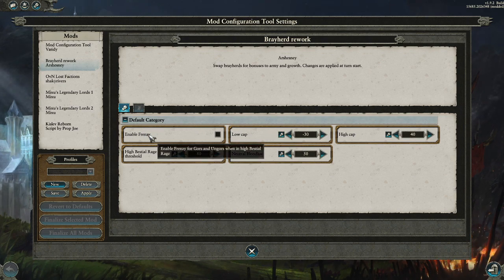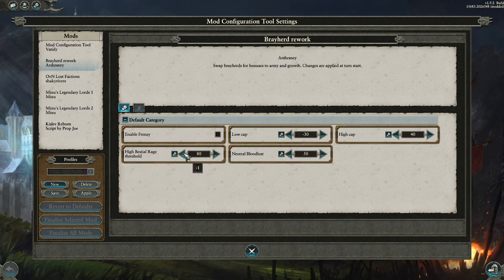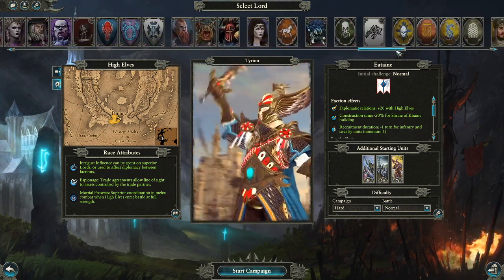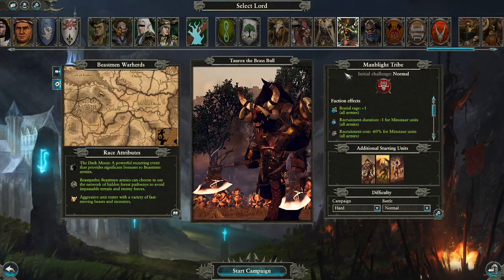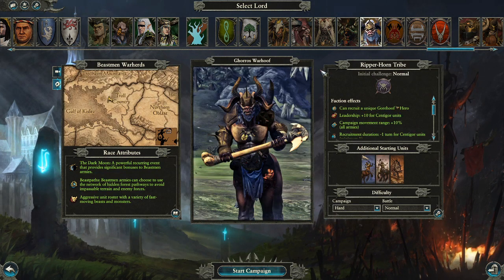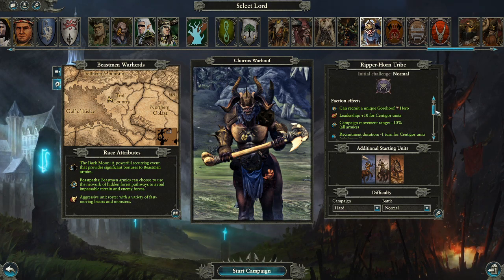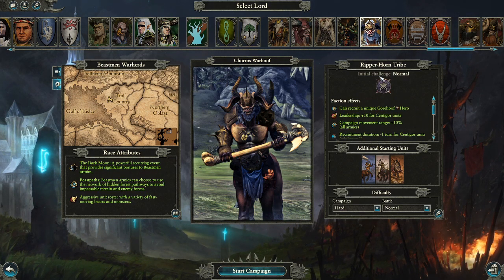Frenzy when in high bestial rage is off by default, so we'll keep it off. High bestial rage threshold is 80, low cap is minus 30, neutral blood lust 50, high cap is 4. We'll go to the Portal Empire's campaign and play as Taurox the Brass Ball, which is added by Mixu's Legendary Lords. If you want to play a centigore-themed army, he's pretty much the Beastman lord to go to.